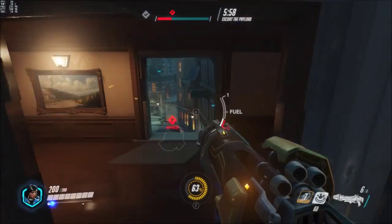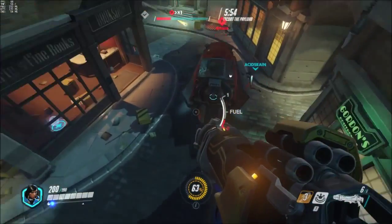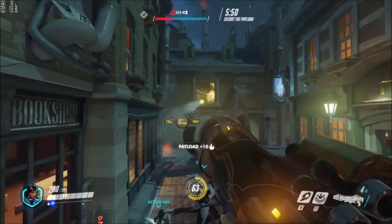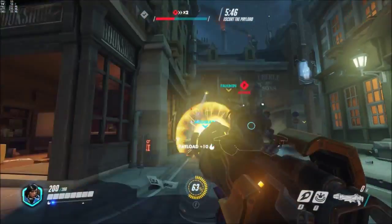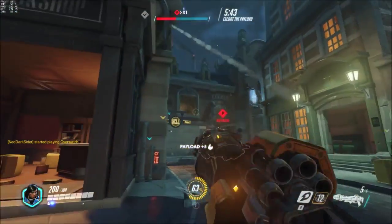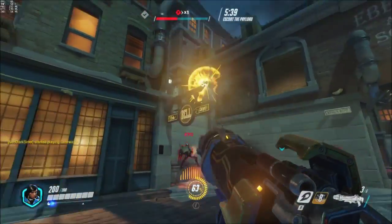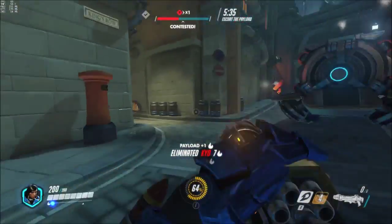Coming back, I go up to this little window to get a quick view of my surroundings. As I fly or float down, I notice a rocket whiz past. I assumed it was from that window, but it wasn't — it was from the enemy Pharah that was on that ledge off to the side. As my team tries to push the payload, I feel that the enemy Pharah was a little aggressive, trying to kill my teammates, which resulted in me killing her.